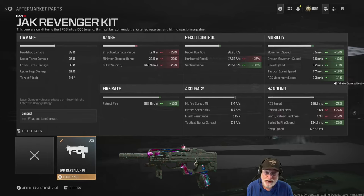ADS: 180 milliseconds. Sprint to fire speed: 134 milliseconds — it's faster than any SMG out there. And the reload is fine. It's a 60-round magazine.